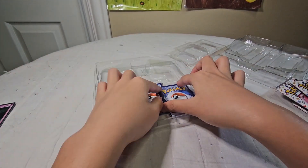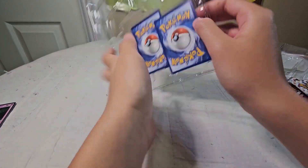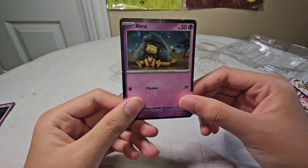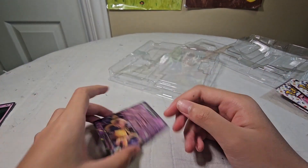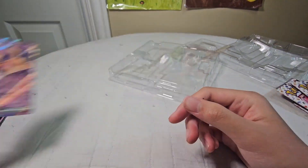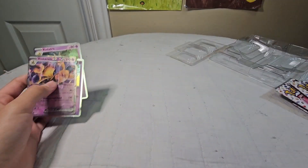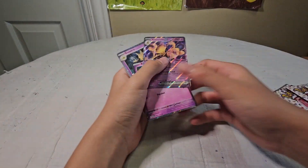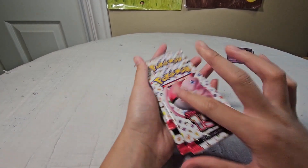Kadabra. And we also have, last but not least — definitely not least — Alakazam. So those are the three promo cards, or foil cards. Let's put this in the back and then we start opening these.